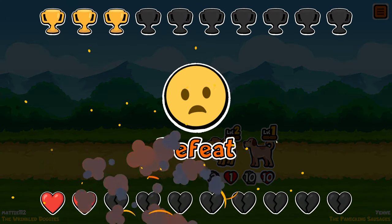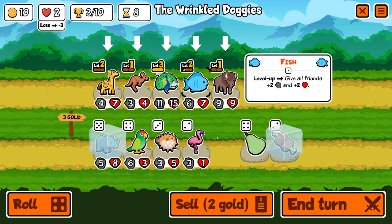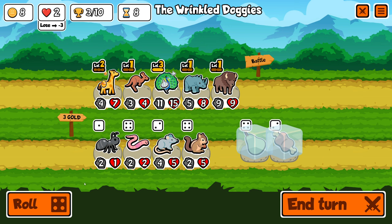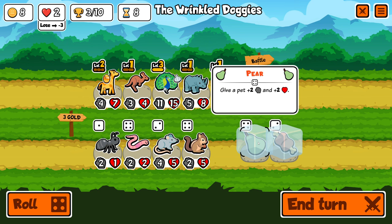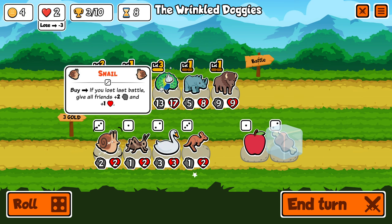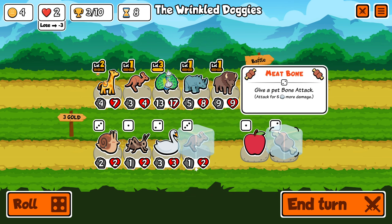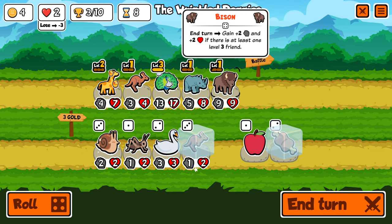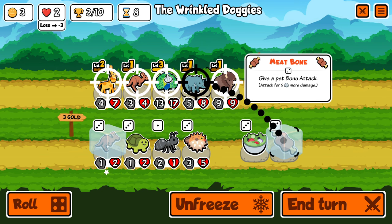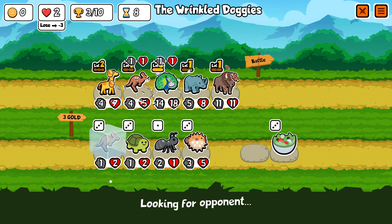That leaves me with really just one life and three wins — not the best match. Let's sell the fish, buy the rhino, freeze the pear, roll the dice — nothing interesting. Let's feed the pear to the peacock. Roll the dice again — now I got a snail. I don't really want to sell anyone for the snail. I might upgrade my kangaroo or give my meat bone to the bison. Let's roll — I'm going to feed it to the bison. This will do five extra damage and he will get plus two plus two because I have a level three peacock.